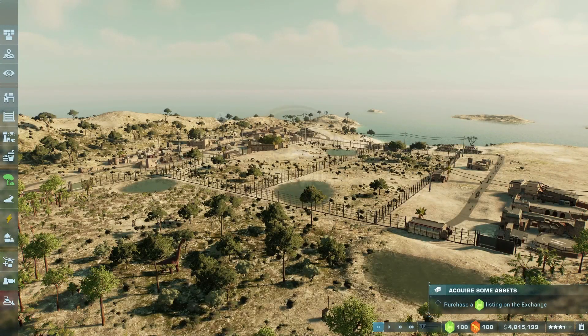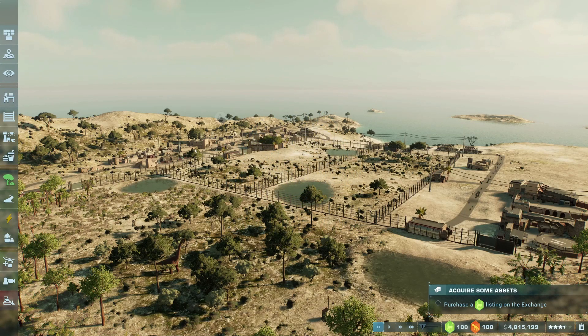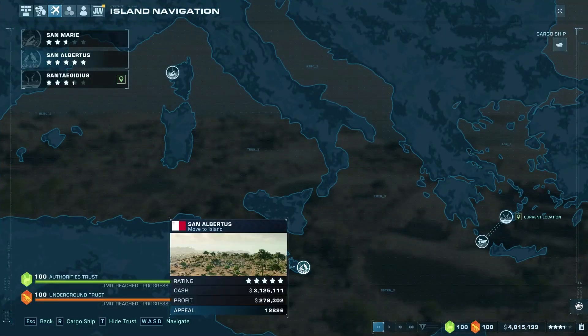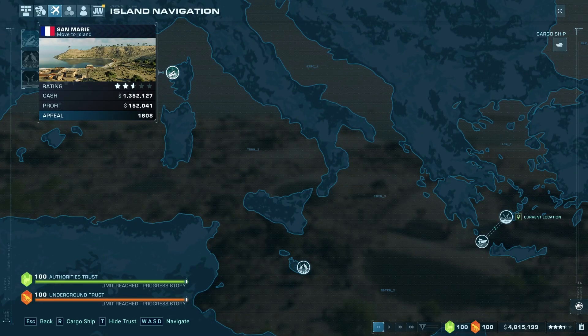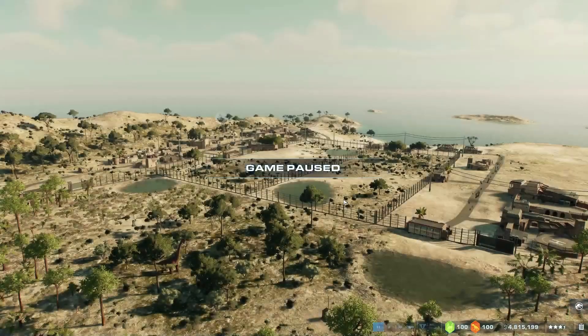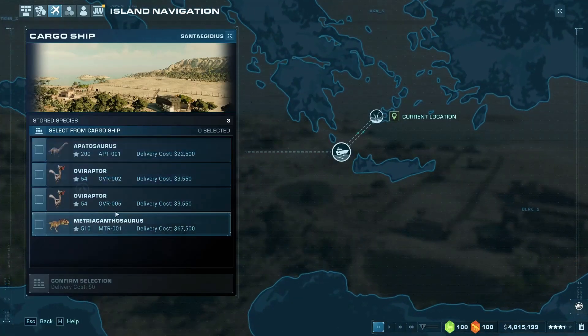Welcome back everyone to another episode of Jurassic World Evolution 2 with me, Dr. Munchkin. Last time we ended up getting five stars on the original San Albertus — you can see five stars there. So we will need to complete San Marie and the lovely island that we are on. And if you recall last time, we also got some extra dinosaurs.